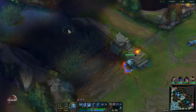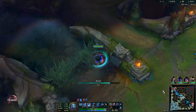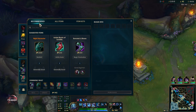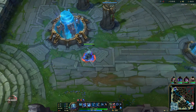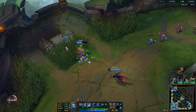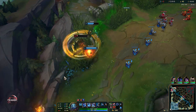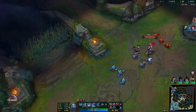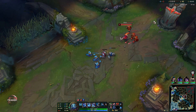Once you get your ultimate, that's when you want to look for kills and really try to snowball the game. We can go for Lucidity Boots because ability haste is key on Fizz — you want low cooldowns on all your basic abilities so you can spam them and become super mobile. That's why he's known for being such a slippery assassin — he's so hard to chase down.